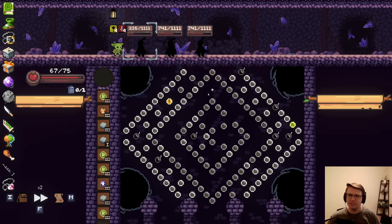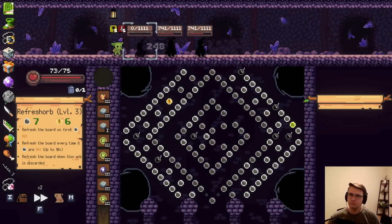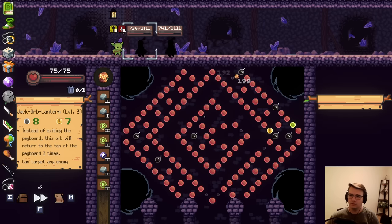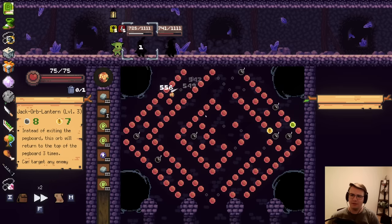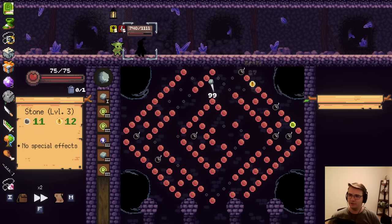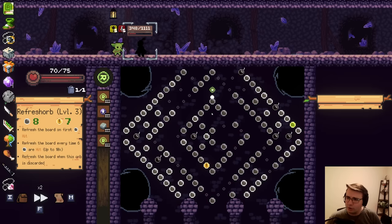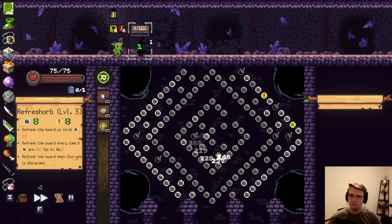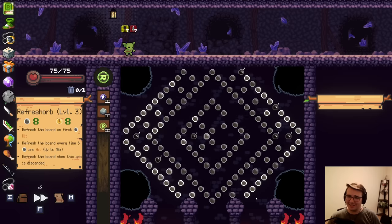Jack Orb Lantern is almost surely gonna get a kill, unless if it somehow finds its way into a Gravity Well. Actually, it's a little bit less damage than I expected, but still a good chance to kill. Nice. Kind of close. Aim it in here and see where this ends up. Not bad. And I'll go refreshing. Final shots. Stop it — he's already dead. Well, nothing to do except upgrade my last stone. It's just for show at this point, because I'm always skipping that stone.